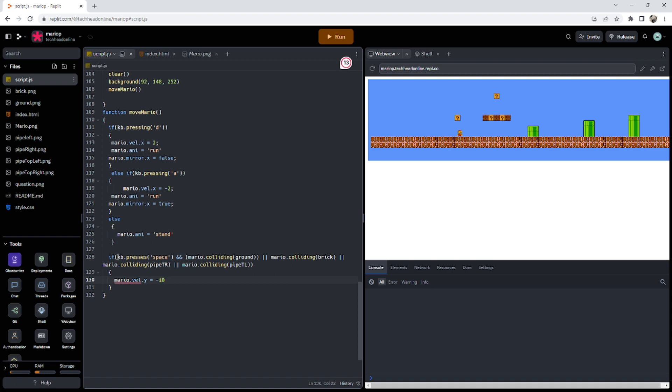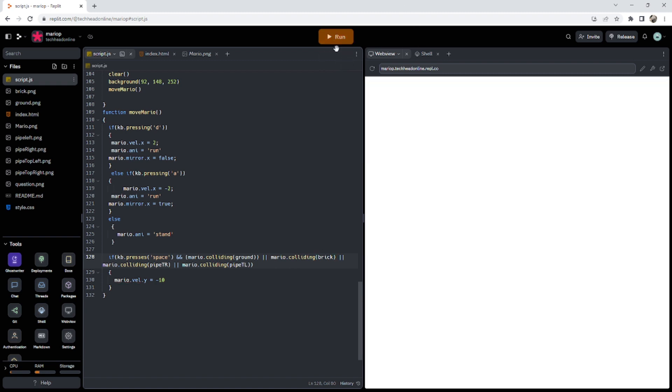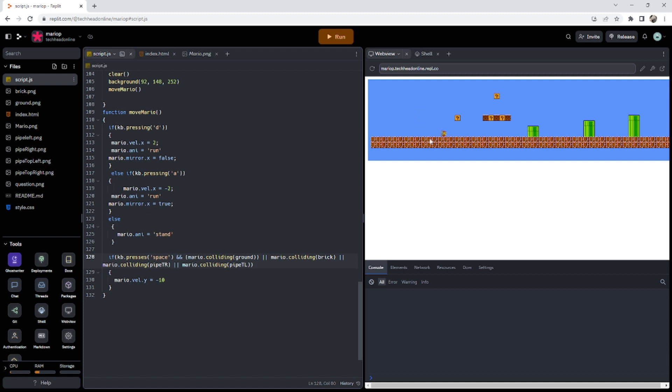Let's check the brackets are right. So: pressing space and colliding with ground, or bricks, or either pipe top — if any of those are true while pressing space, Mario should jump. It's semi-working but the OR logic is slightly wrong and he can float. I need to move a bracket so that 'press space' wraps the whole collision check. After fixing that, the jumping is working correctly.